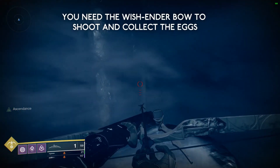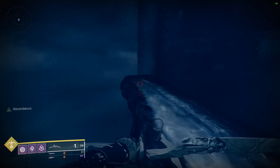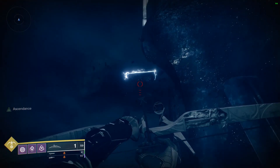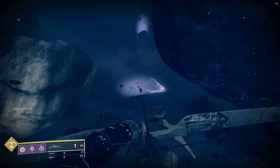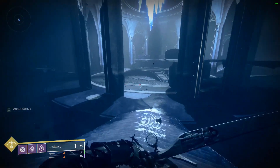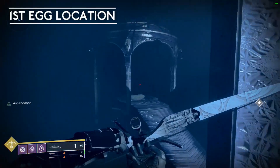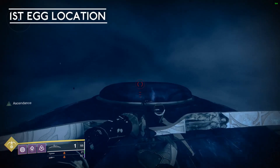Quick note: you do not need to have the Wishender Bow to complete the challenge. The Wishender Bow is only for shooting the eggs, which are used to collect an exotic sparrow and earn the Cursebreaker title. But you must get the sword to the exit of this Ascendant Challenge. I said it once and I'll say it again, because invariably someone will say they didn't get the bounty — well, you didn't bring the sword over to the edge. So make sure you pick up the sword.